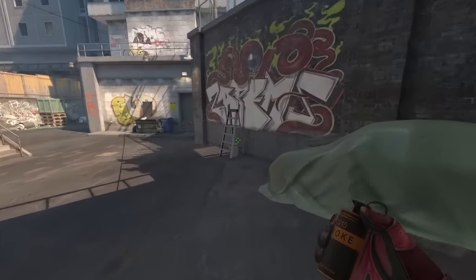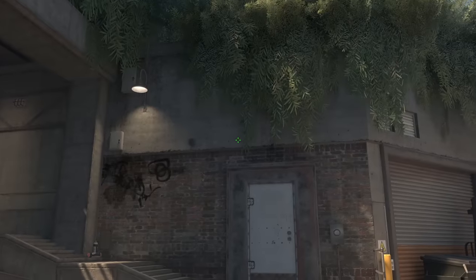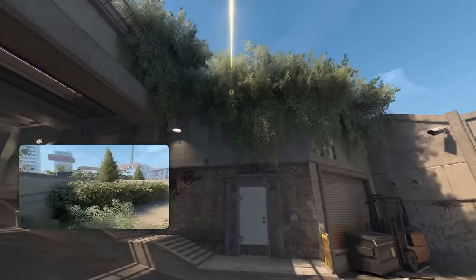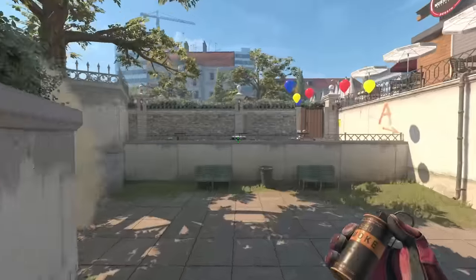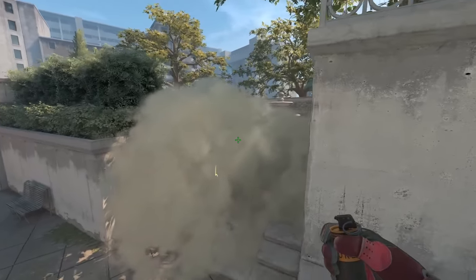Here's a smoke that Kerrigan throws for FaZe's middle control — stand next to the ladder and look for these two dots, then aim between the two black marks on the wall and jump throw. The smoke lands in the middle of the stairs, and the objective is it's thrown early on to prevent any CTs from peeking middle at the start of the round from the stairs, as well as any AWPers peeking from top railing.